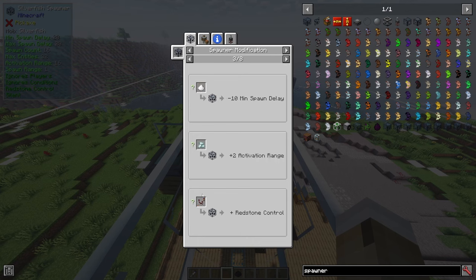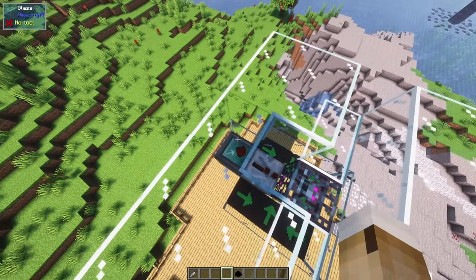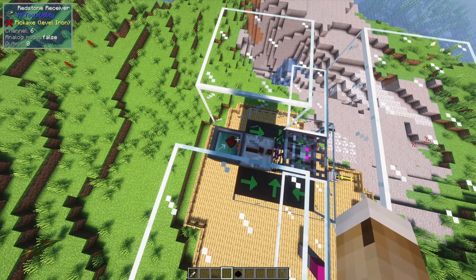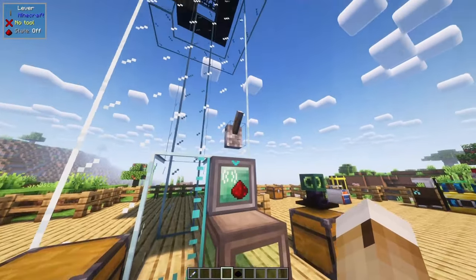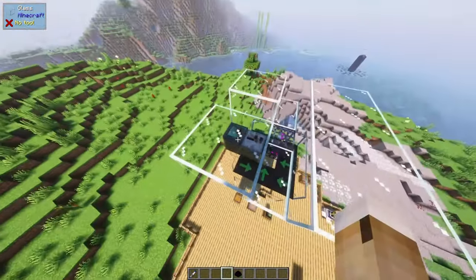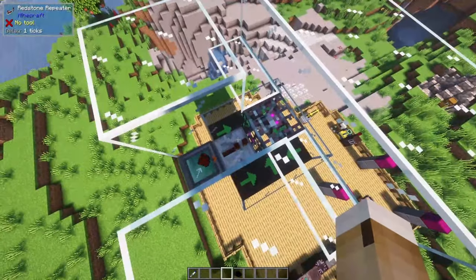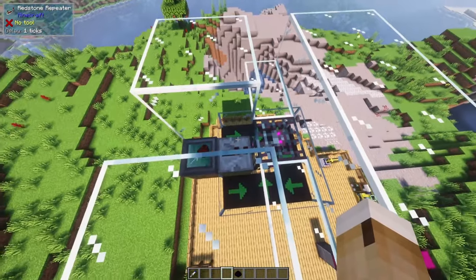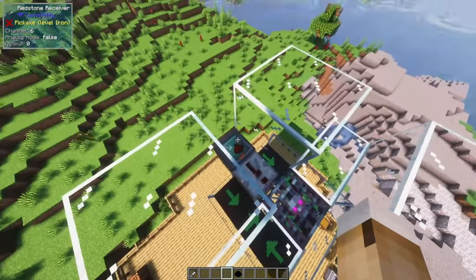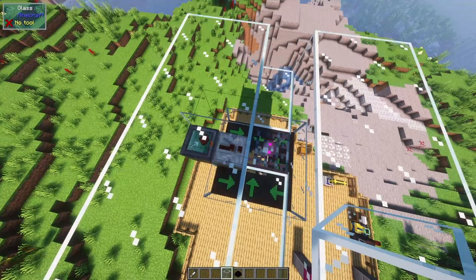The last thing to add is redstone comparator, at least if you want to be able to stop the spawner. You can use a setup with a repeater and a redstone transmitter — I'm using the RFTools utility receiver and transmitter. When I flip the lever, it sends the signal up and transfers it over. The reason for the repeater in between is that mobs can't spawn on repeaters, but they can spawn on the receiver. So if I put the receiver directly there, silverfish could spawn on top of it, which we don't want.